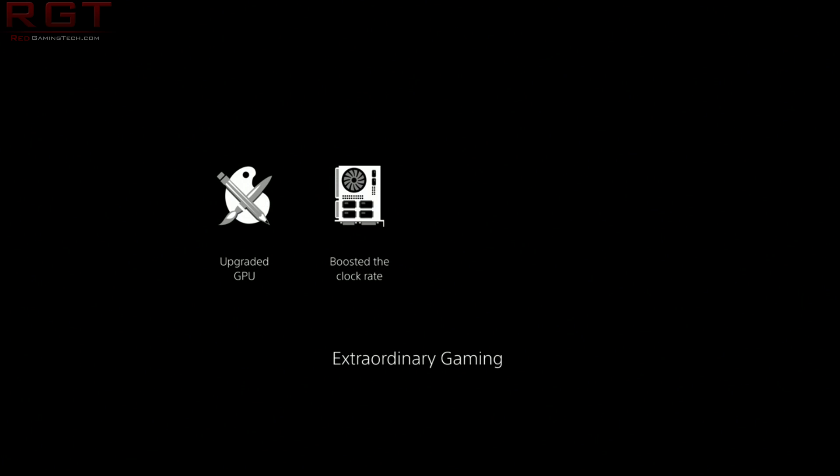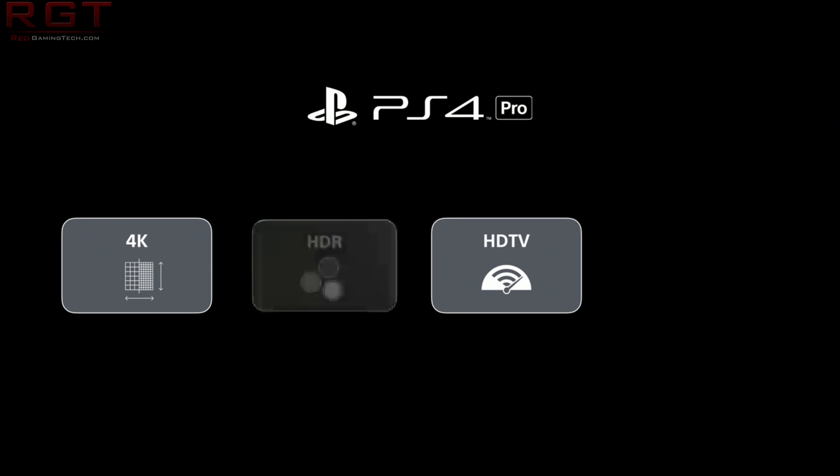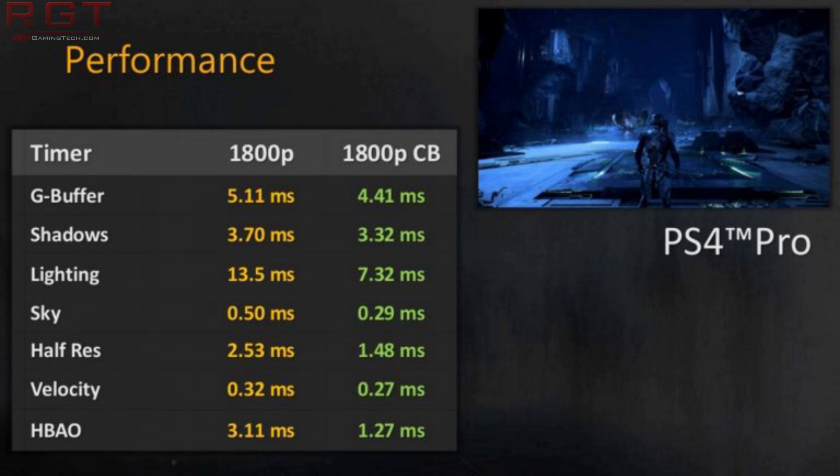Checkerboard rendering has been a bit of a hot topic because many would say it's not native 4K, but regardless of all that, the performance and the visual impact is definitely a kind of happy middle ground. The developers have pointed out that if you use checkerboard rendering versus 1800p regular rendering, you save about 13.4 milliseconds of time, which is an awful lot. In one of their screenshots, 1800p with checkerboard rendering on Mass Effect Andromeda comes in at around 23.4ms, whereas plain 1800p without checkerboard rendering is unacceptably high at 36.82 milliseconds.